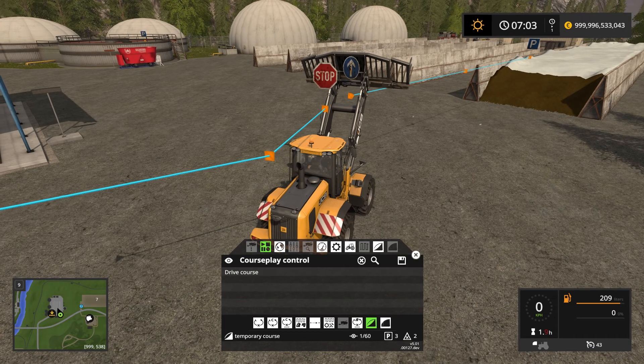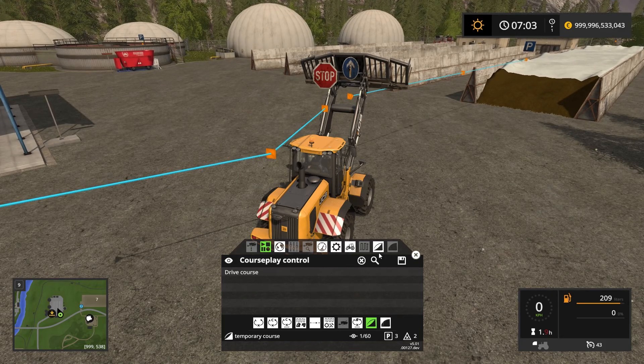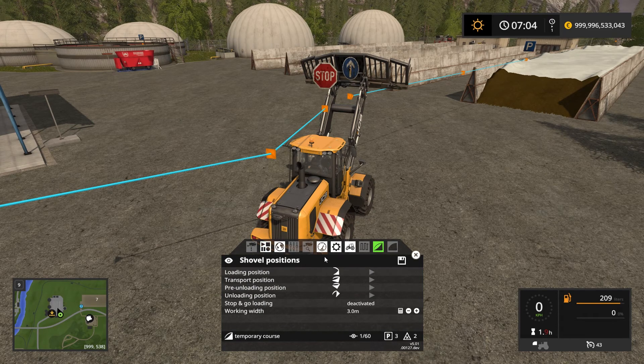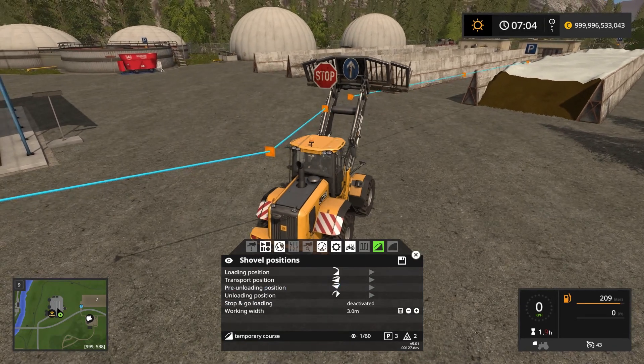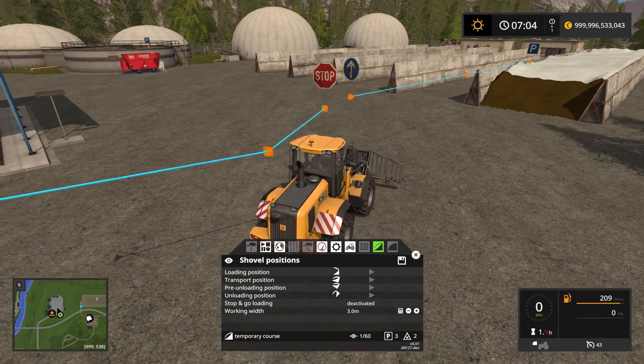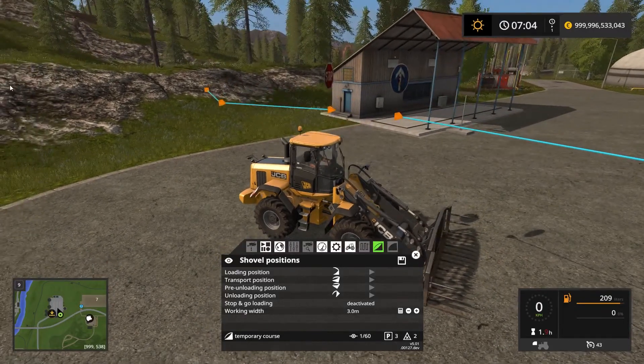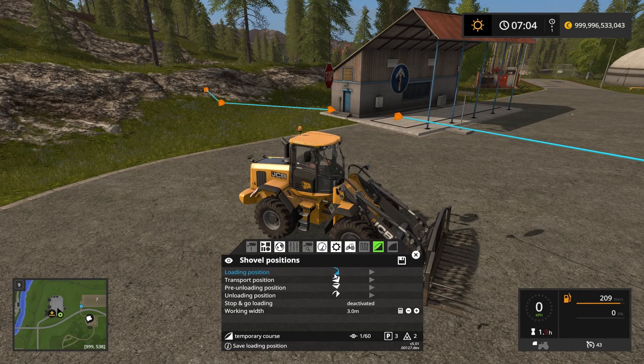Now that we have the course set up, we need to tell Courseplay how to position the shovel. So we're going to go into this section here with the shovel positions. In here we have the loading position, the transport position, pre-unloading position, and the unloading position. Let's set the loading position which will be all the way to the ground — we want it to be like that, which seems about fine. Once we're happy with the position we press this icon here, which will say OK and turn green.